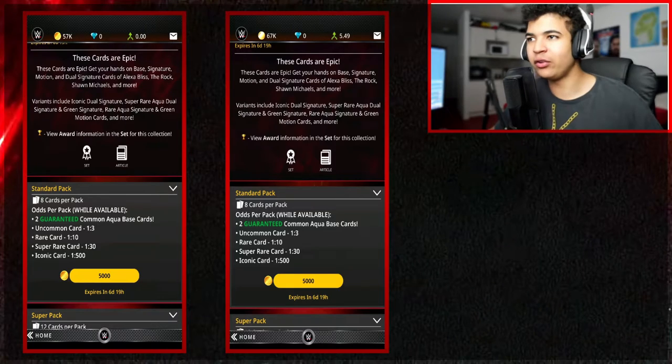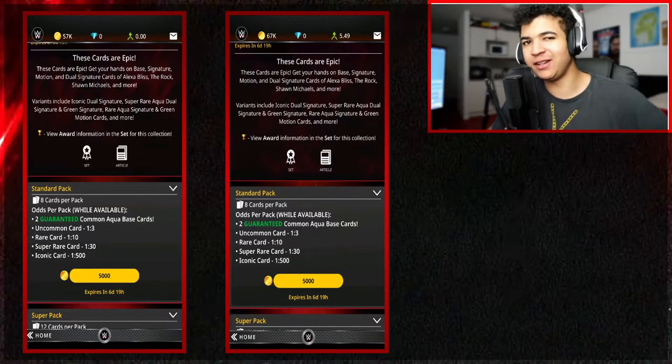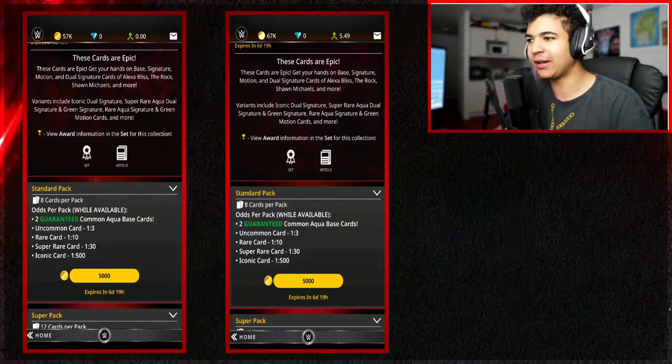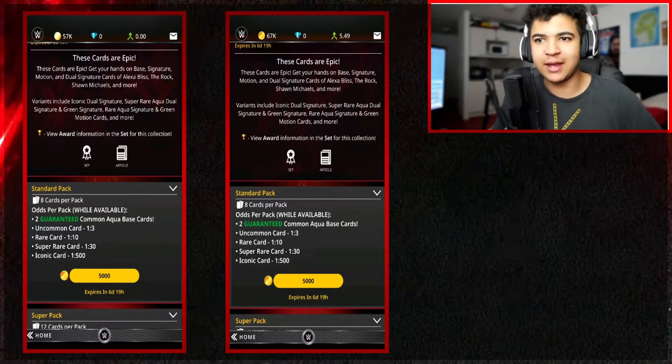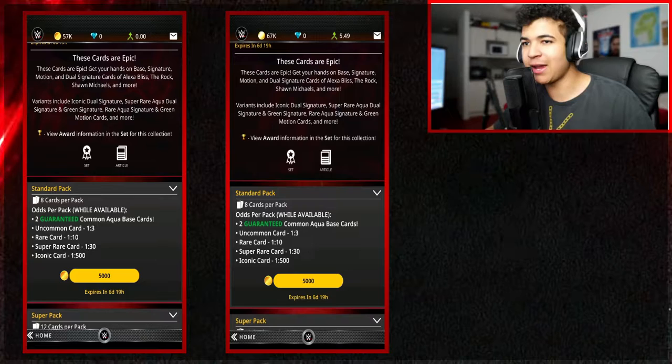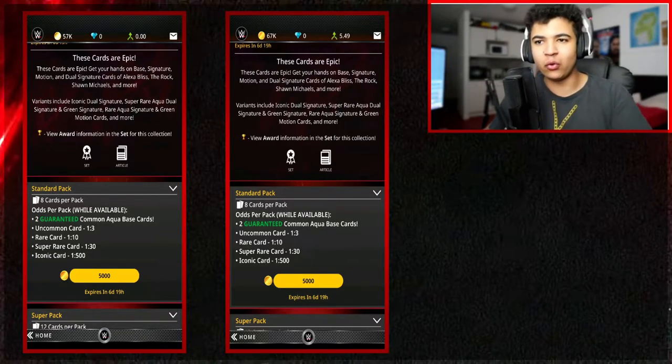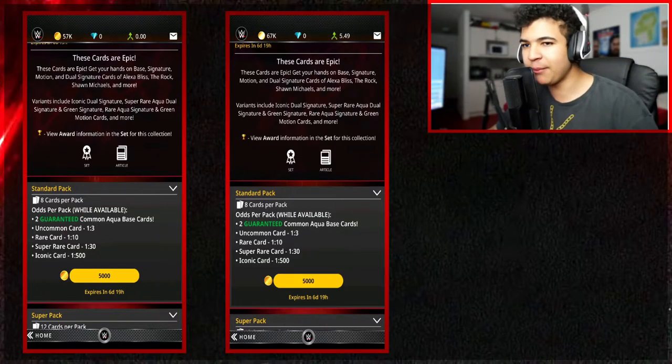Right then guys, as you guys know, the new Epic Series 2 has been released in Topps WWE Slam, and there's a lot of hype going on about it in the game based on it being a good set. Well, this video is going to be me explaining why you guys should not be wasting your coins or your diamonds on this set — because of the odds.